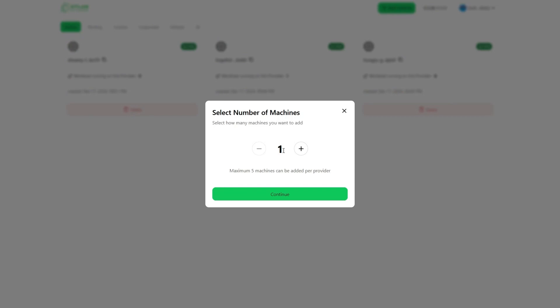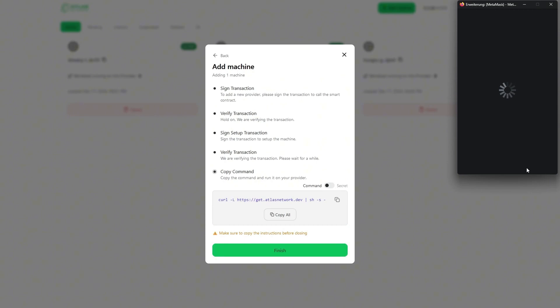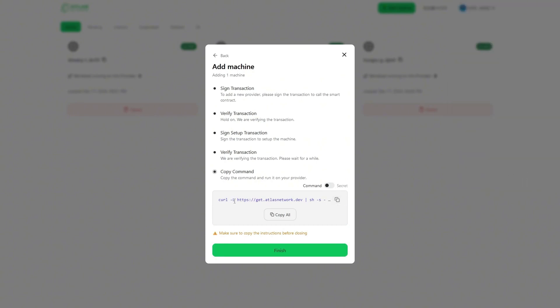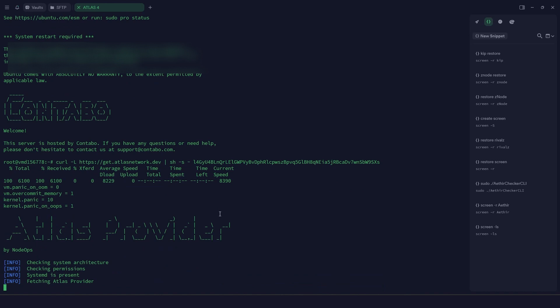For this example, I'm going to be adding one machine. You can also choose multiple machines if you have them. There are five steps to completely onboard this machine. The first is a signed transaction — everything is done automatically. Just click through and sign the transactions on your wallet. Then sign the setup transaction again. Very importantly, you'll see that a command has been generated for you — this is the beauty of Atlas: it's just one command that you put into your VPS and you're good to go. Copy this command, come back to your VPS, enter the command, and press Enter. The Atlas node software is then up and running.